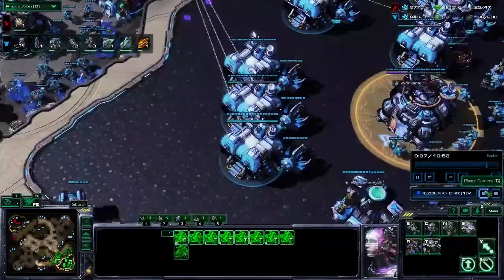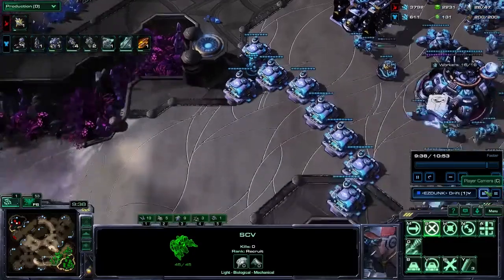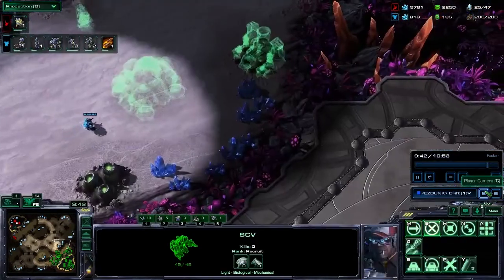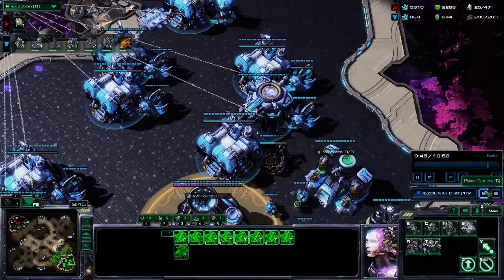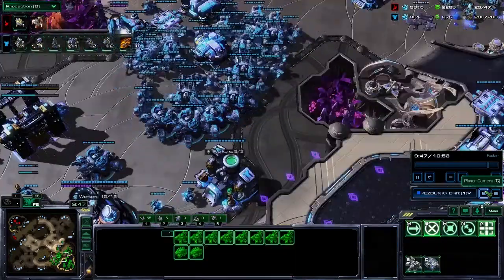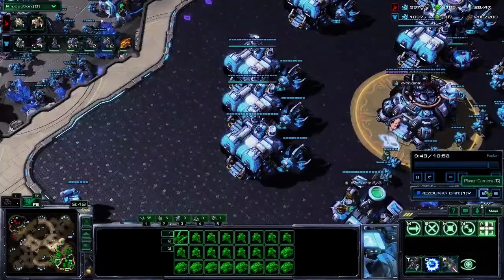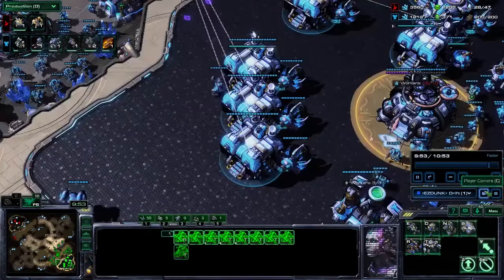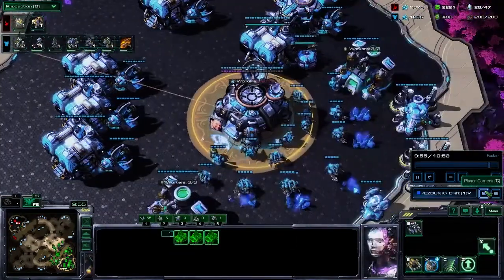Honestly, I don't have any great late-game recommendations because there just aren't enough games of professional Terrans playing mech versus Protoss for me to suggest something definitive — that's something you'll have to figure out on your own. That said, I opt to get two more starports and a fusion core, which leaves production at 1 factory, 8 factories, 3 starports.